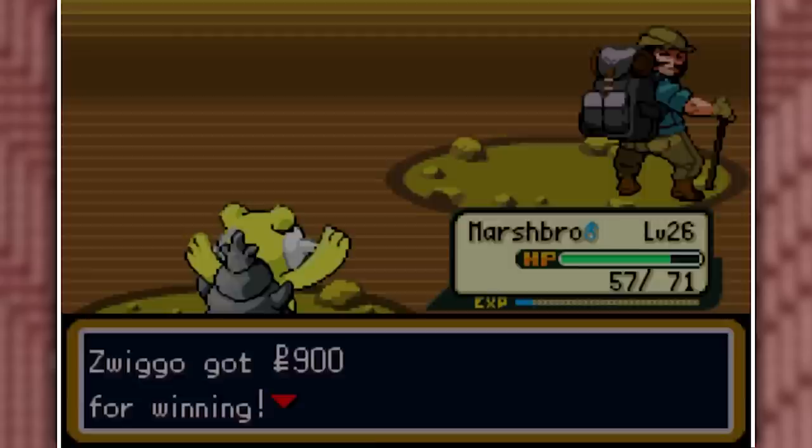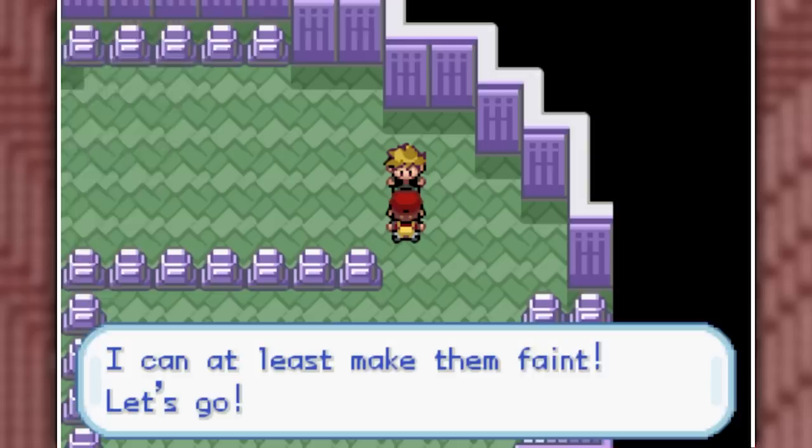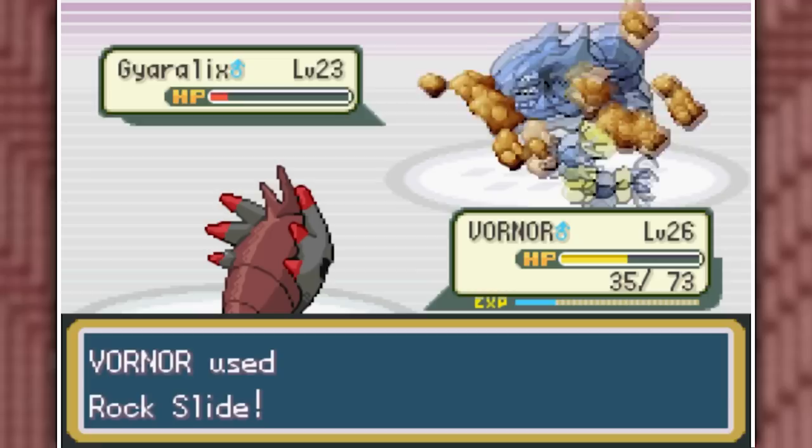I evolved Vornor into Fraxitar and then went to the Pokemon Tower to take on the next rival battle quickly. I set up three Dragon Dances with Vornor on his Pithoto and swept it with Rock Slide. His Gyaralix came out — a Water-Steel type that doesn't have many weaknesses — and I just Rock Slided it three times to take it out.